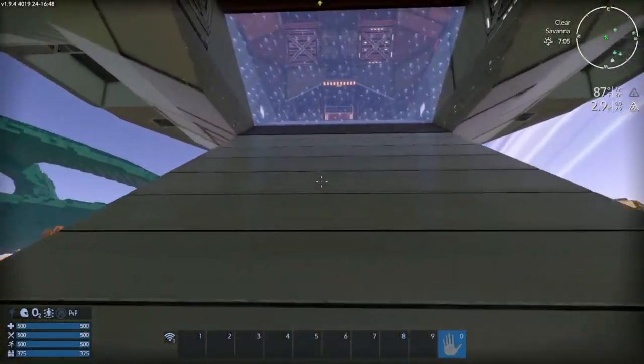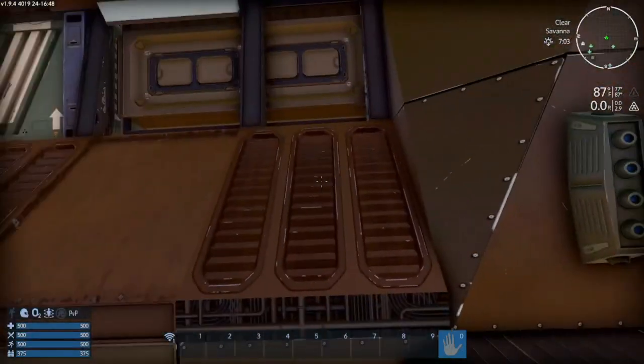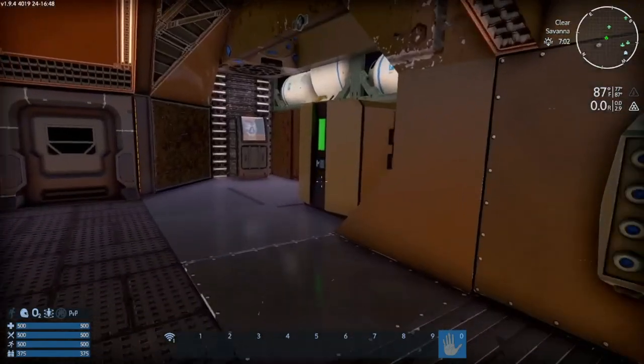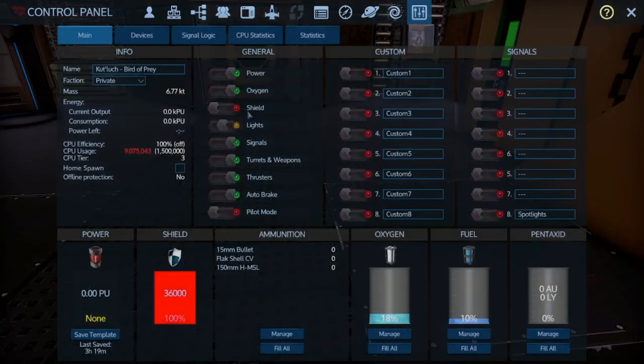As you can see, this double ramp on the back makes it easy to board. As soon as you walk into this area, the pragmatism jumps out at you with the med healing chamber, armor locker, and O2 station — all right there. I'll look at the control panel to see if everything is in order.